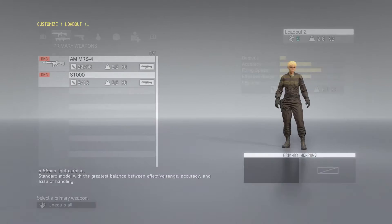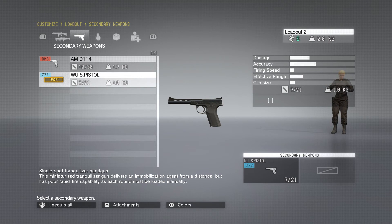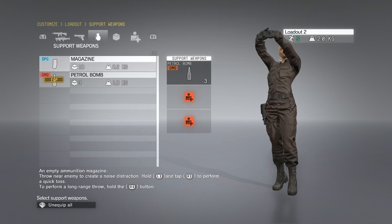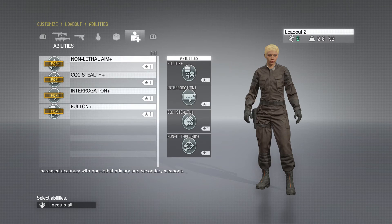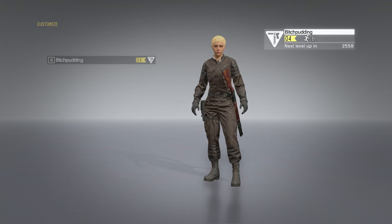My loadout number two is non-lethal, where I only have the sleeper pistol tranquilizer. I still have the patrol bomb just in case, and pretty much everything else is the same. But notice that my second loadout has an 'S' — that's because I am as light as possible, so I'll move really fast in my non-lethal loadout, which is loadout 2, compared to my lethal loadout 1.